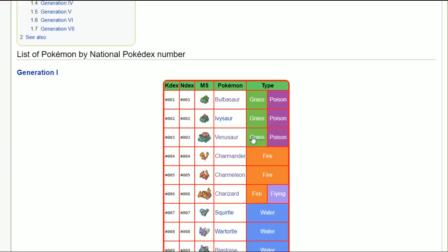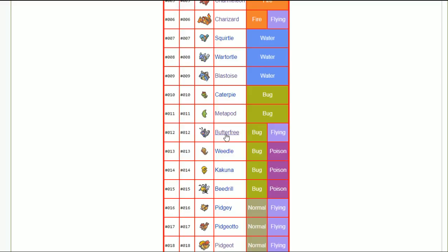Butterfree with timid nature works really well — you can quiver dance and get a lot of speed out of it. A lot of Pokémon have reliable setup. Pokémon Let's Go is wild, mostly because there are no EVs or items, so damage snowballing isn't as high. That puts a little extra priority on defensive value, but if you're boosting with quiver dance you don't have to worry about defenses as much.